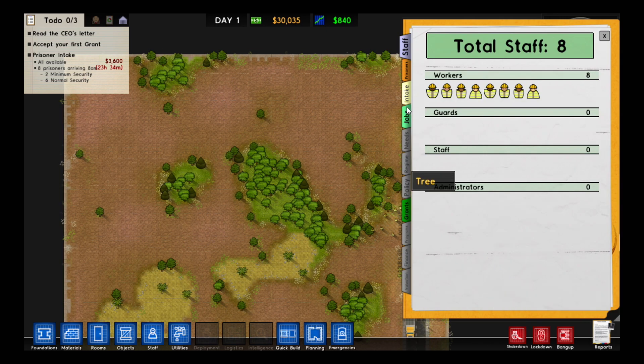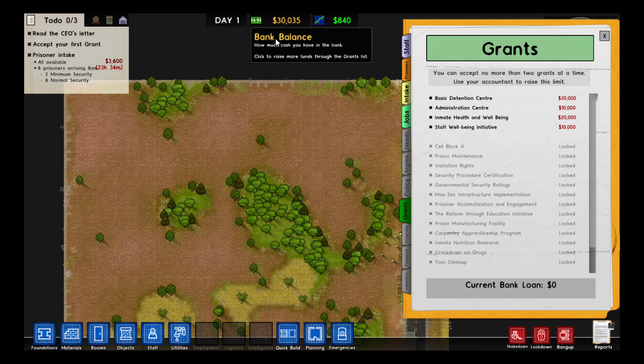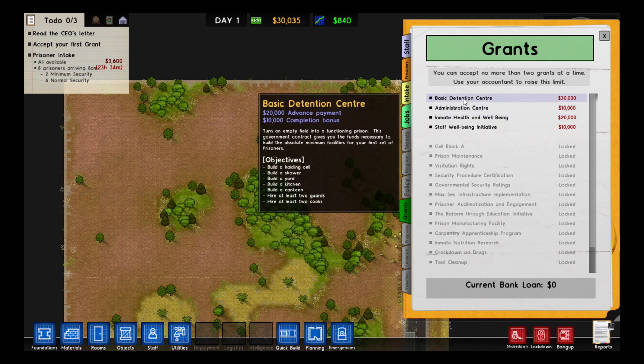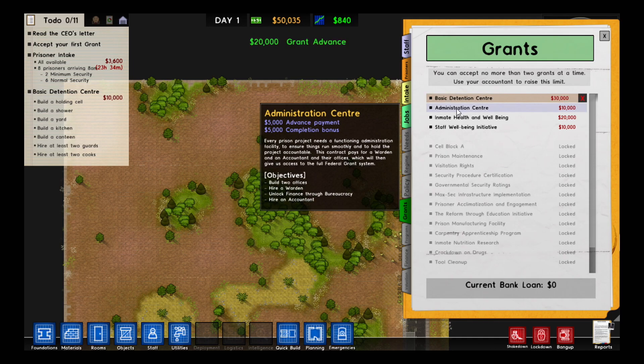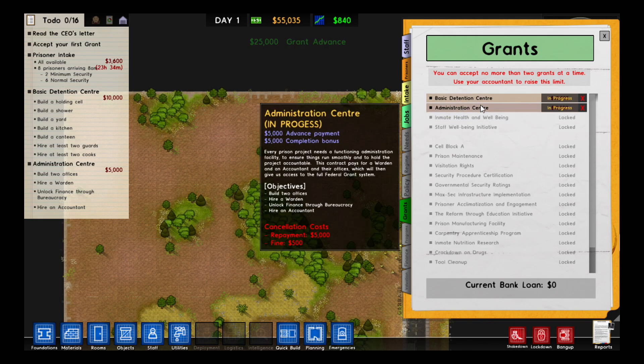The best way to start is to get grants — that's basically how you get money to actually build stuff, because you have money at the top. You do start with a little when prisoners come in, and just generally for holding prisoners you get money. I'll take the grant for a basic detention centre because that gives me enough to set up a normal prison. It starts with just a holding cell, but once I've got that I can move on to making individual cells. I'll also take an administration centre grant to build a few offices and hire people to do research.